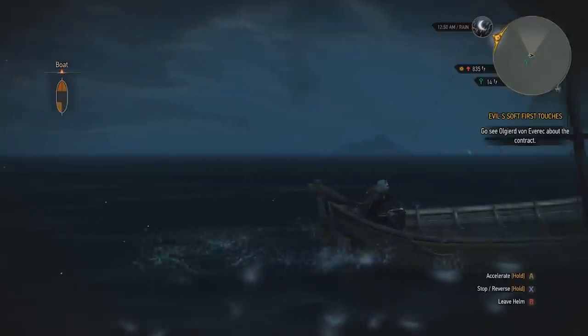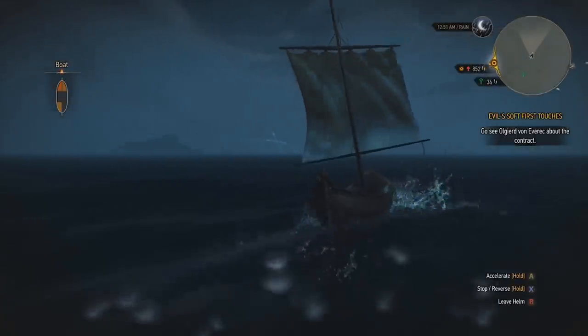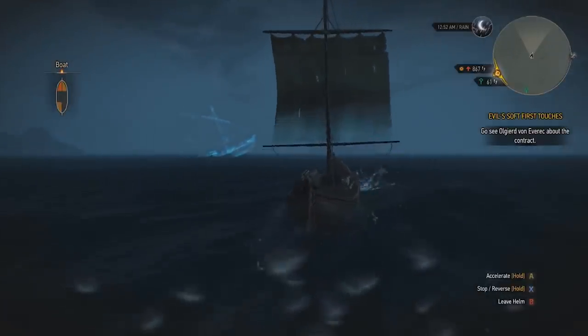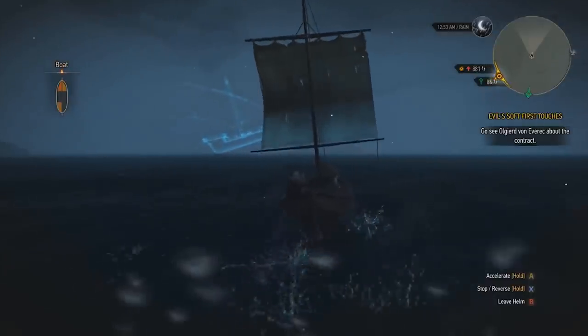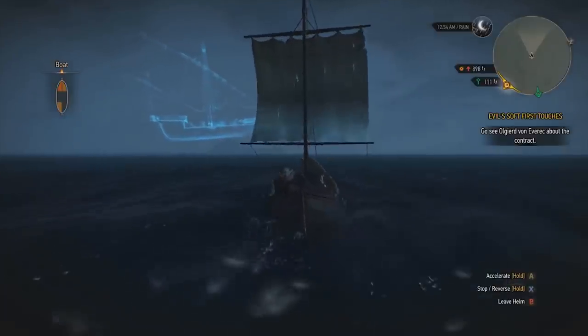There is a small chance that while sailing around the Skellige Isles at night in The Witcher 3, you will be able to spot a ghost ship. The brief encounter involves a blue ship quickly emerging from the water and then vanishing as quickly as it came. You can't chase after it or interact with it, but it's a very cool ghost Easter egg nonetheless.